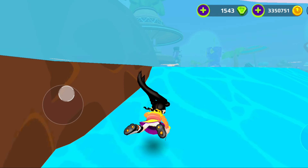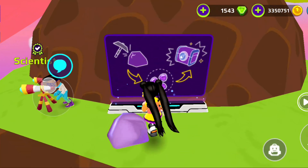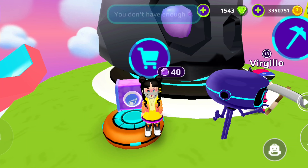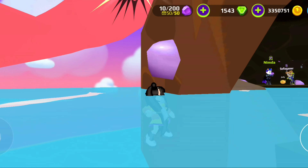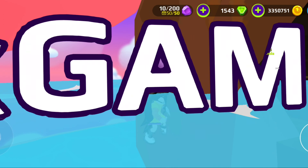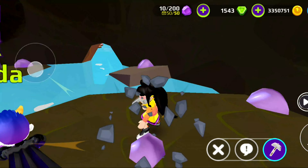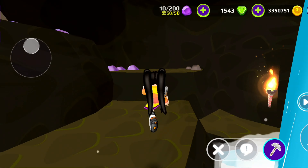Mining the ores gets you currency, and then you can get a surprise box that lets you get a lot of stuff. Let me show you how you can accumulate these ores. You go up right here, and this is the surprise box that you can buy with the ores currency. I already got to the limit, which is 50 out of 50.